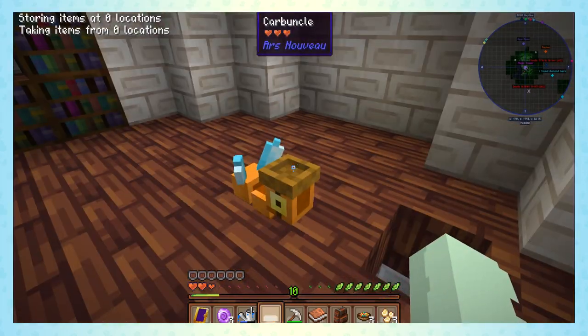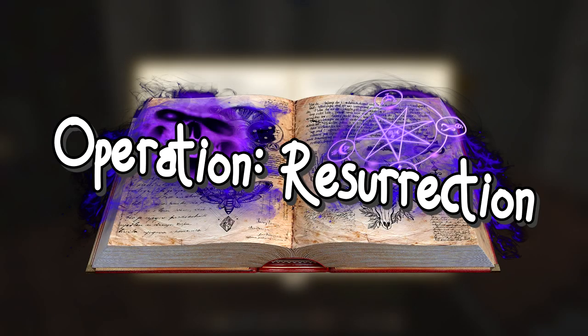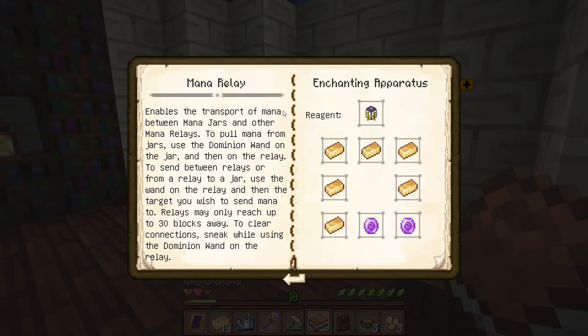We're doing magic! Oh my gosh, hello! Mana relay. Enables the transport of mana between mana jars to other mana relays. Relays may only reach up to 30 blocks away. Oh, that is useful though, so I wouldn't have to carry the mana jars around.